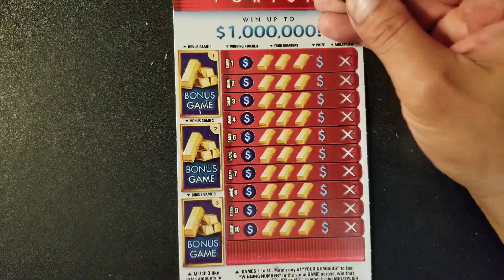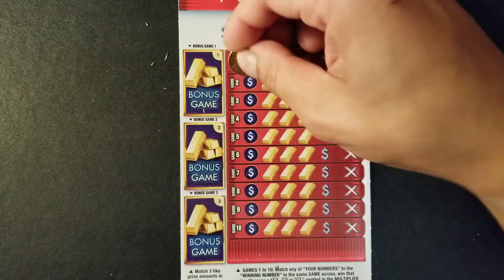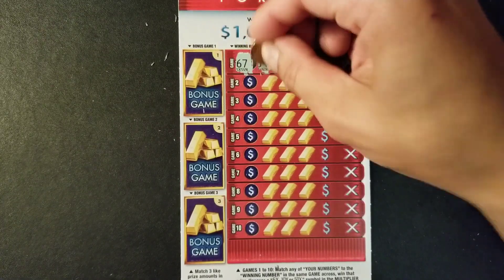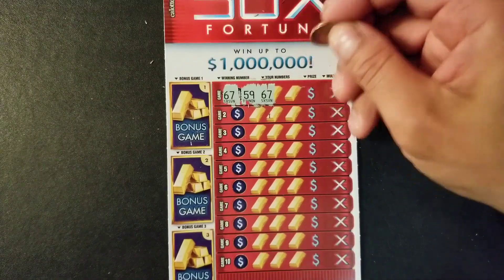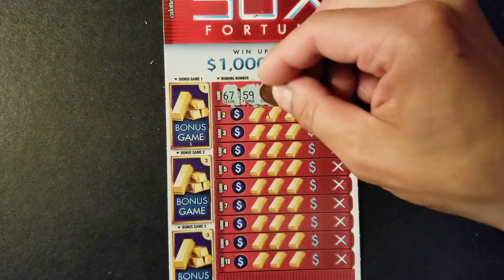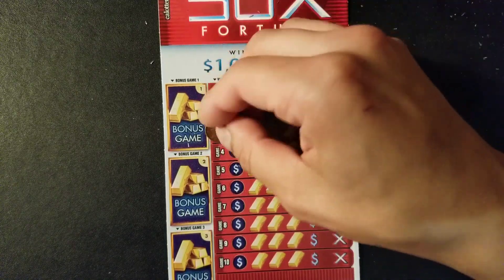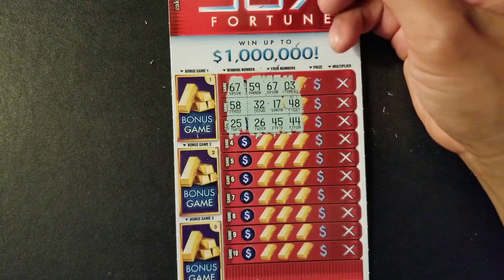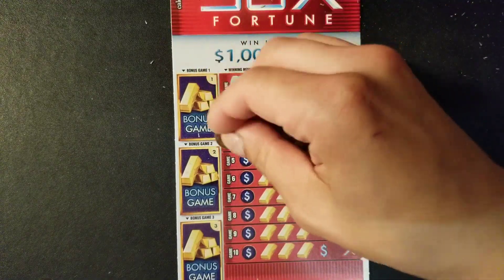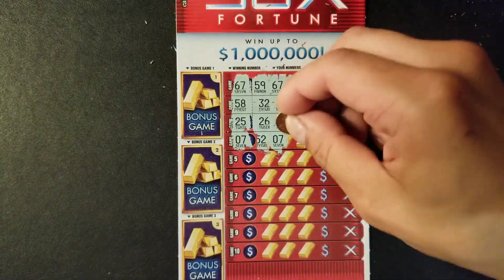Last ticket, hopefully the winning one. Doing the bonus part first: 67 — do we have 67? Yes we do! First win on the 50x. Game two: 58, 17, 48. Game three: 25, 26, 45, and 44. Lucky 7 — and we have another match! Let's go!